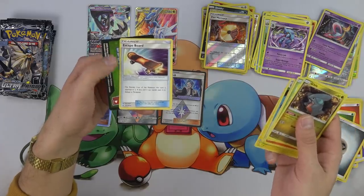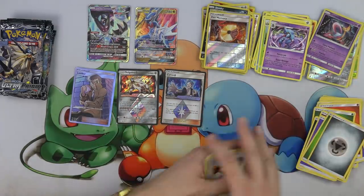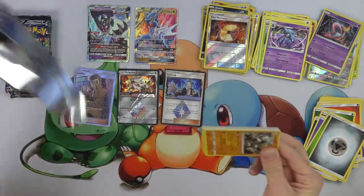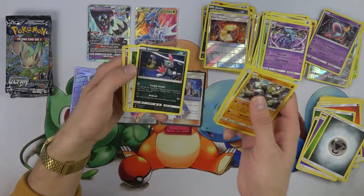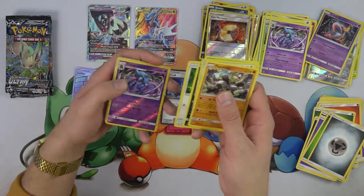I think I'm going to start collecting Escape Boards — just going to get lots of them. I love that Escape Board even sounds like a skateboard. It sounds like a play on words — skateboard, Escape Board. We've got a hit! Here's the Toxicroak. And we've got Full Art Glaceon GX — lay your eyes on that.